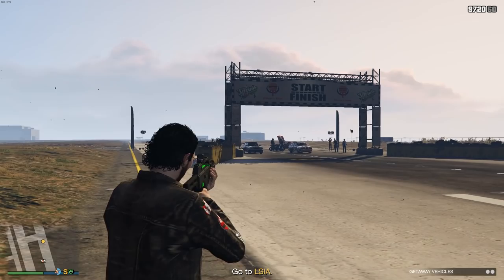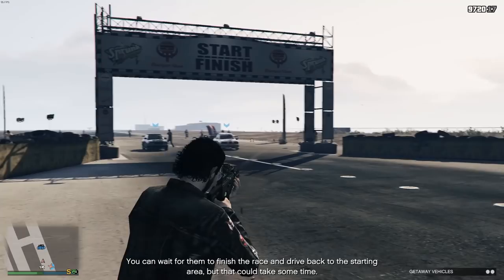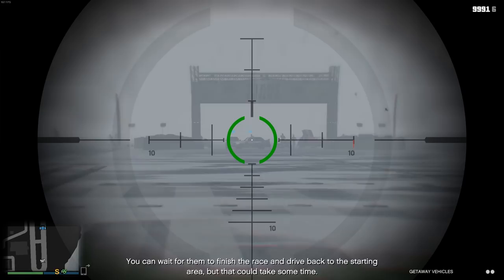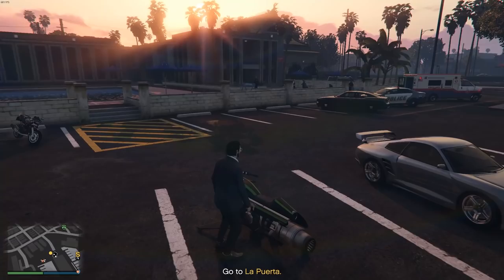For the getaway vehicles, there are a total of seven variations, two of which are exclusive to Chester McCoy. They're all pretty straightforward: go here, take out a few guys, take the car and leave. The airstrip one can be a little annoying though — you want to take out the drivers before they start their base. Use a sniper rifle from a distance or an assault rifle to take them out quickly so they don't drive away. If they do drive away, wait until they finish the lap and steal the cars after they exit the vehicles.